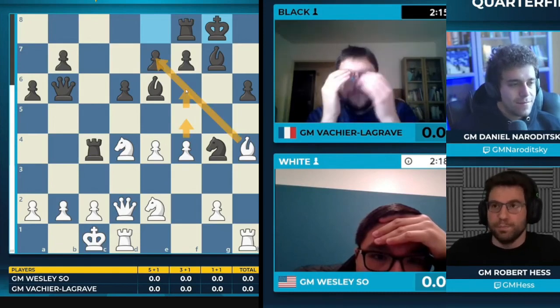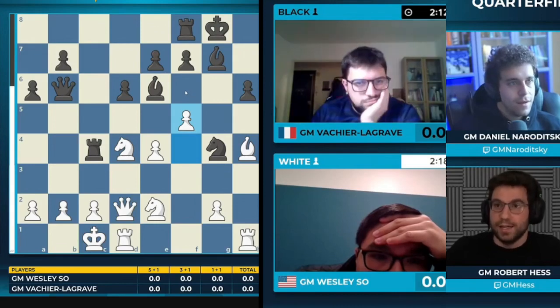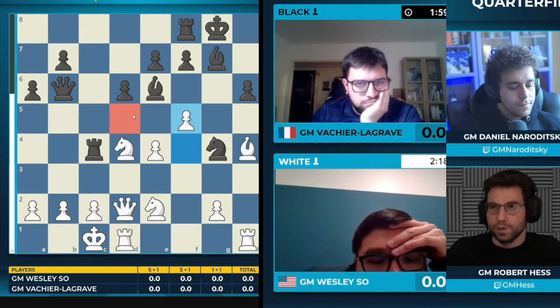E7 is hanging. You're pointing to the pawn push to f5 — he wants to bring more firepower into the attack. Now the d5 square will be white's as well, so if you can reroute a knight over there, that would be great. But in the meantime, e7 is dropping. White can play f5 to f6 afterwards to go after the h6 pawn, which will be loose.